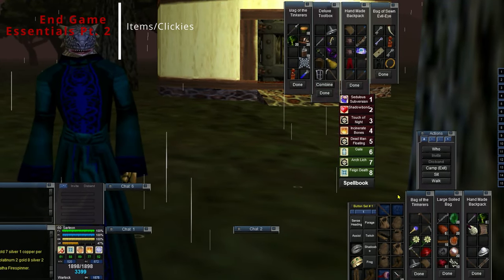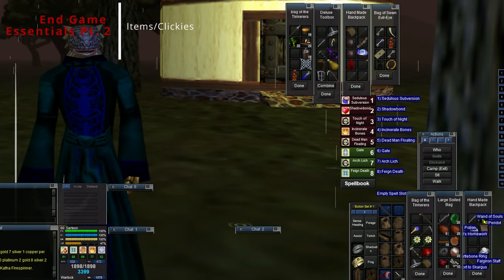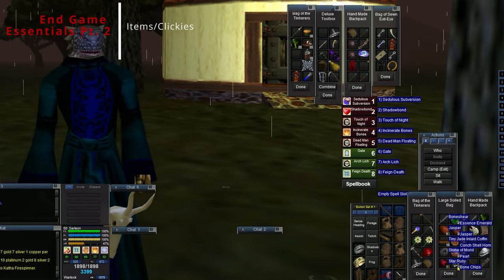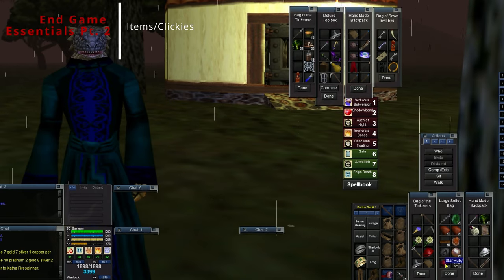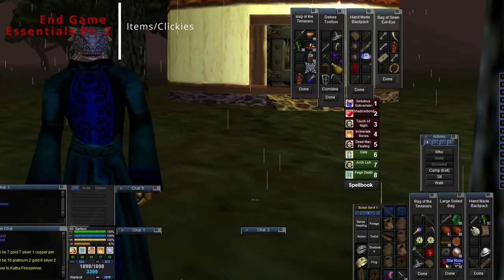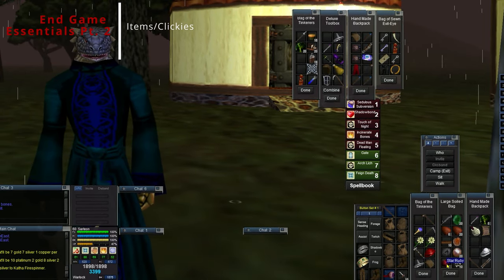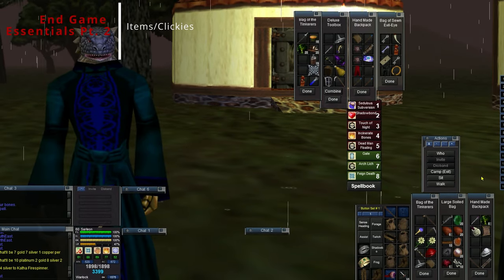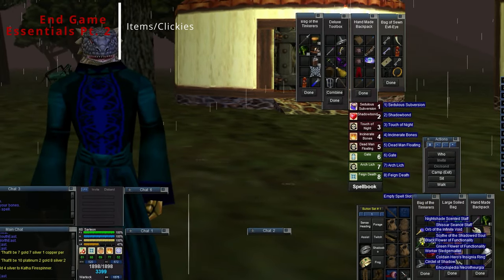I use this Nightshade Scented Staff every once in a while to debuff if I don't have an extra mana slot or I'm not able to sit down to med - like if I'm going to play a Hate raid. I keep jaspers, essence emeralds, and I try to keep around 40 peridots and a few stacks of bone chips. These star rubies are used for Banishment of Shadows, which is an instant evaporation of a level 48 or 49 undead - handy in Plane of Fear or Plane of Hate, though it has a long recast time.